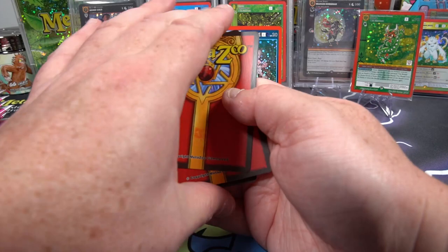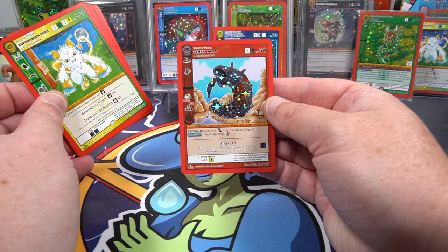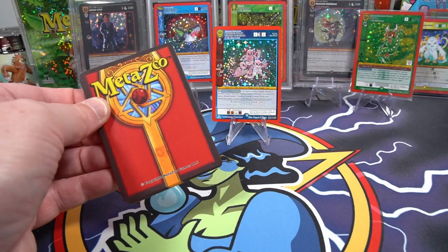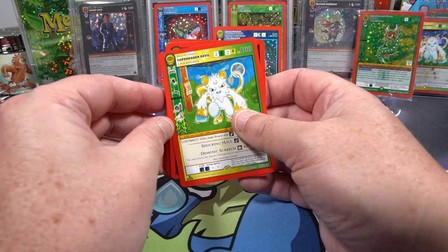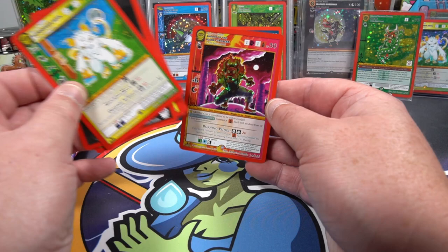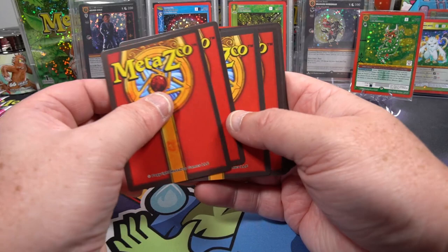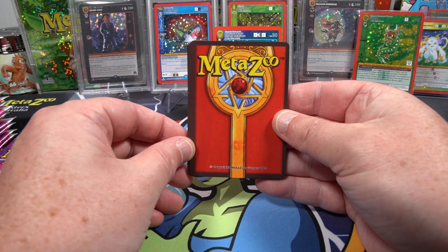We're getting more Chibis in native; I think it would be time to make that Chibi deck. Copenhagen Devil, Cement Worm, Cement Worm in reverse. The Earth Towers are actually finished now — slightly apt for the Earth Tower. Copenhagen Devil again with Sloss in reverse. Where are the full hollows? We'll take any full hollow at this stage.